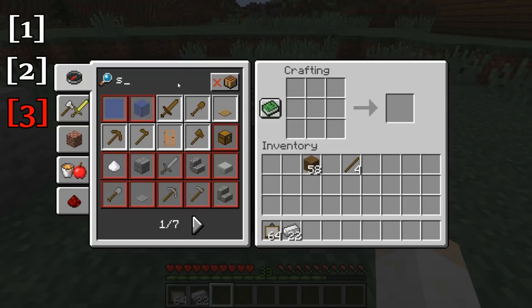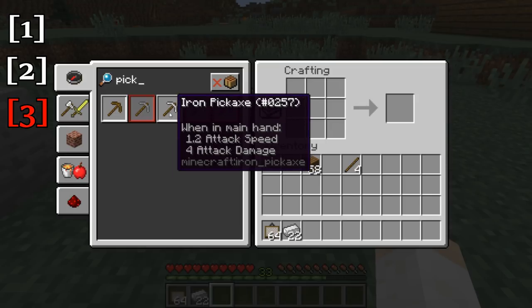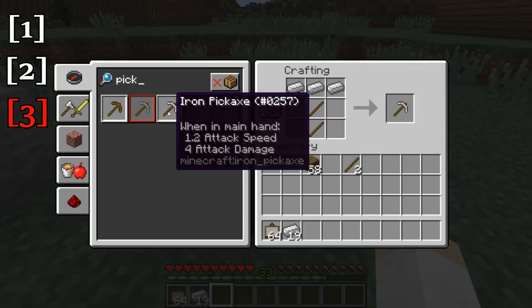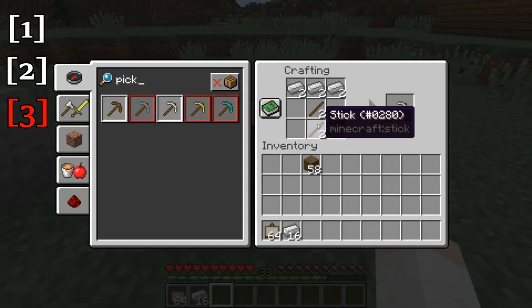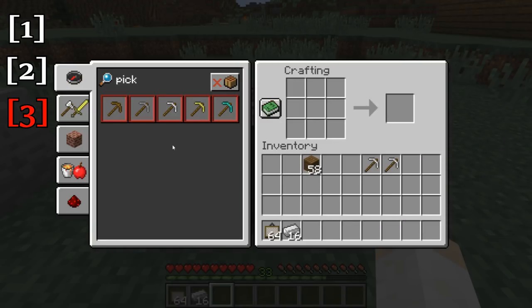So let's just do one here. Get our sticks. And now if we come back here and type 'pickaxe', we can now craft a wooden pickaxe and iron pickaxe. Let's just go with the iron — it'll pull everything in, and shift-click again to pull all the necessary materials in. And then we can simply pull out the pickaxe from the crafting table. So that is how that works.